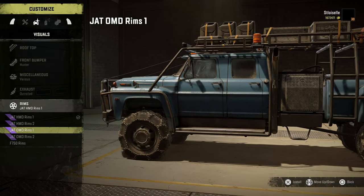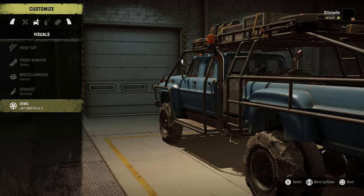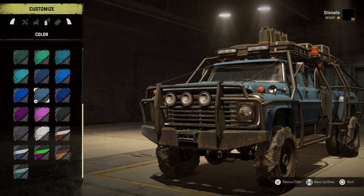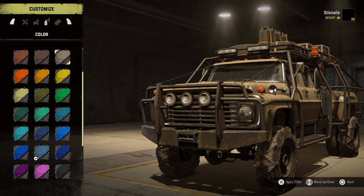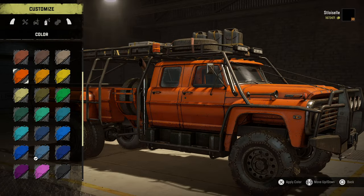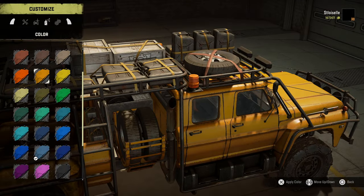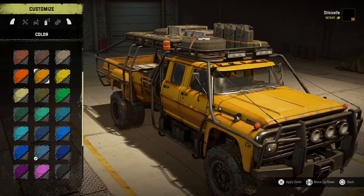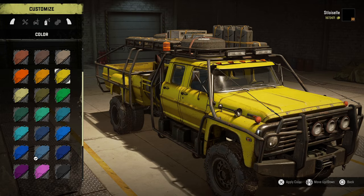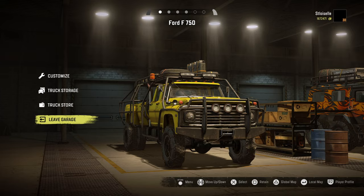Which rims do I like better? Always been a fan of these ones, so we're gonna go with those. Color — I'm good with the color, although I kind of like the banana theme of the last one. I'm thinking orange. Although this muted orange looks a little bit more natural. Yellow does look really good too — I'm going yellow again. I got a feeling that's my new favorite for some reason.